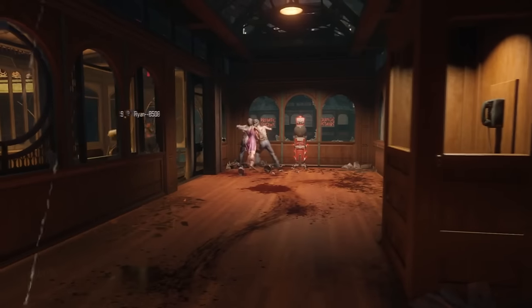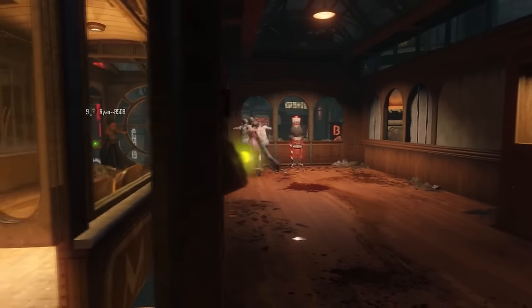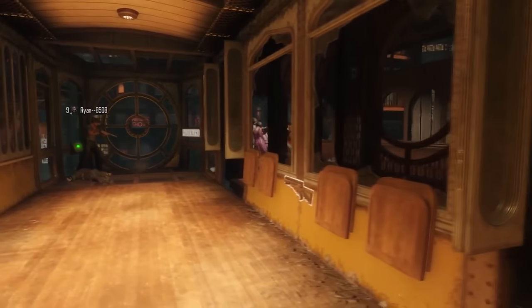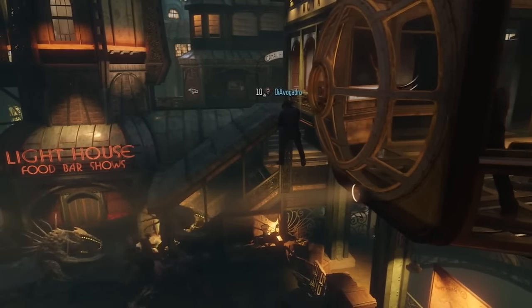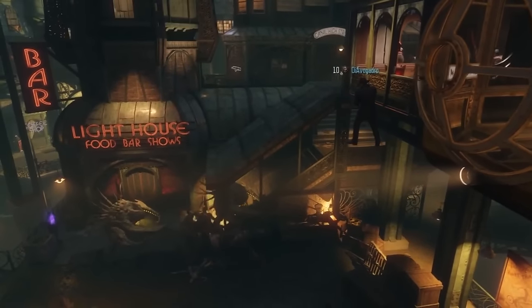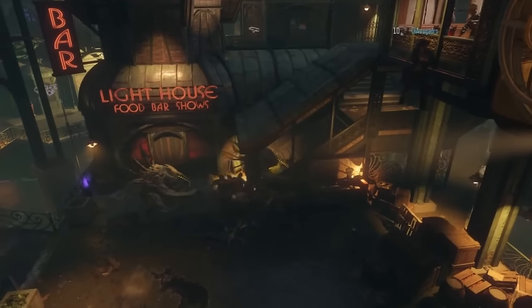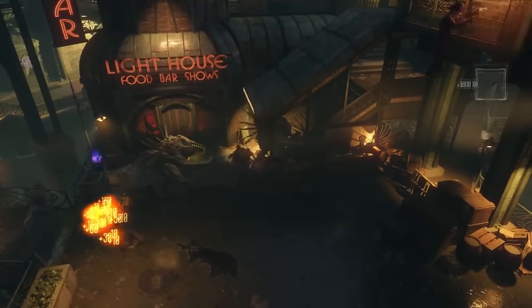Hey, what's going on everybody? Welcome back. In this video we're gonna be looking at another Shadows of Evil zombies glitch. You guys may have already seen the video I uploaded previously — this is very similar, using the same method, but this is not at the same spot. This is near the canal district, and you guys will be able to see the bar sign that is hanging out front.